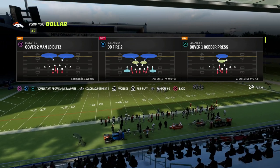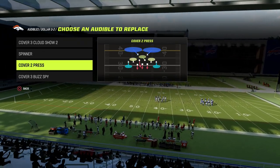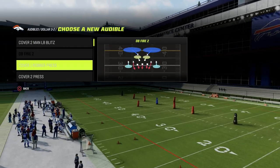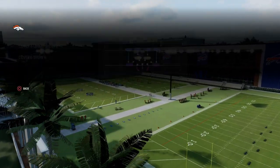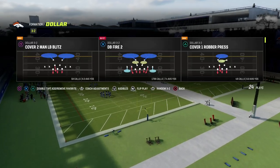We'll start with PA Seams. For audibles in Dollar, I really like to have Cover 3 Cloud in here — I think Cover 3 Cloud is one of the most versatile coverages in the game. I would also recommend having Cover 6 Show 4, and Cover 4 Drop Spinner. These are some of the audibles I would recommend for this formation.